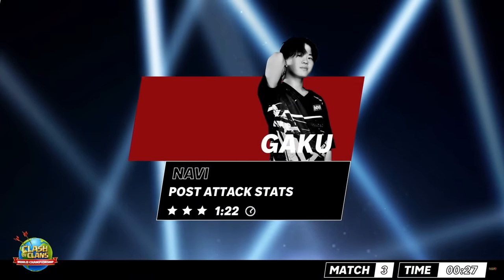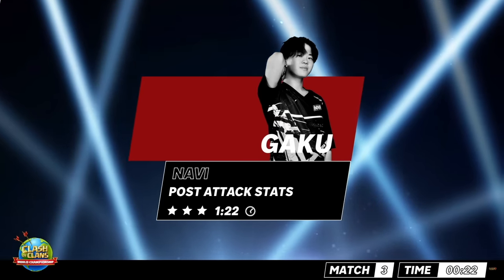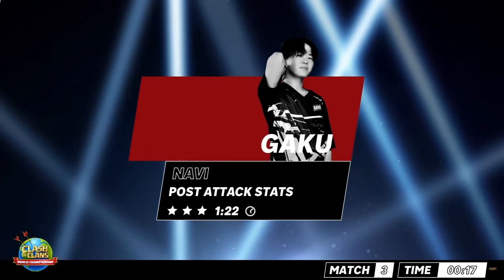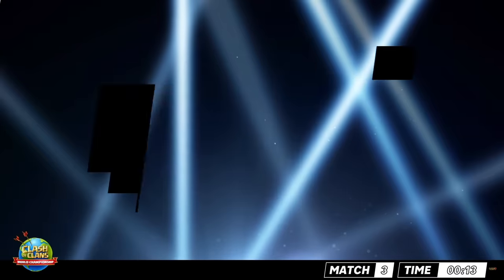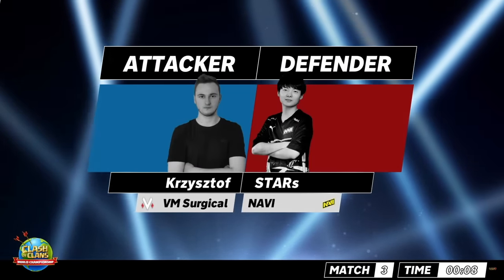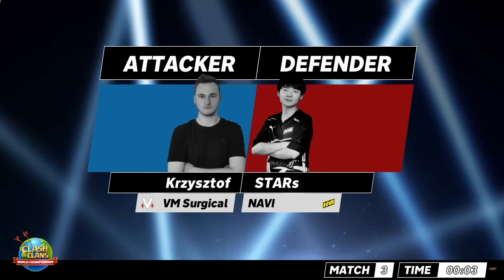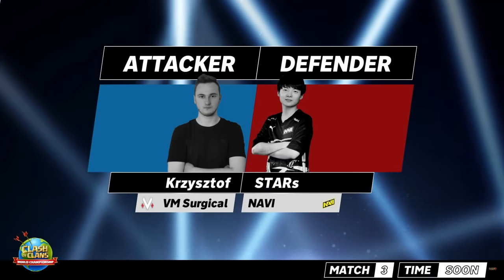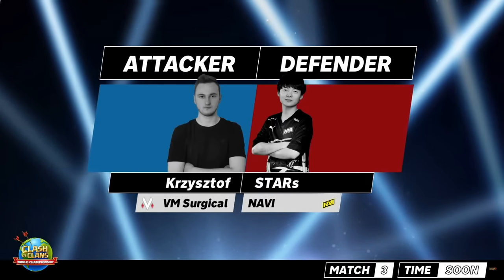Very, very nice one there for Gaku. If the so-called weak link on your team — the lowest hit rate player — would make him a star player on every other team, that's remarkable. Technically, Gaku is the only person who doesn't have a 100% hit rate — but wait, that is not possible. If Gaku comes in with a three-star, does that mean Navi has already gotten a perfect war because none of the rest of them have failed?